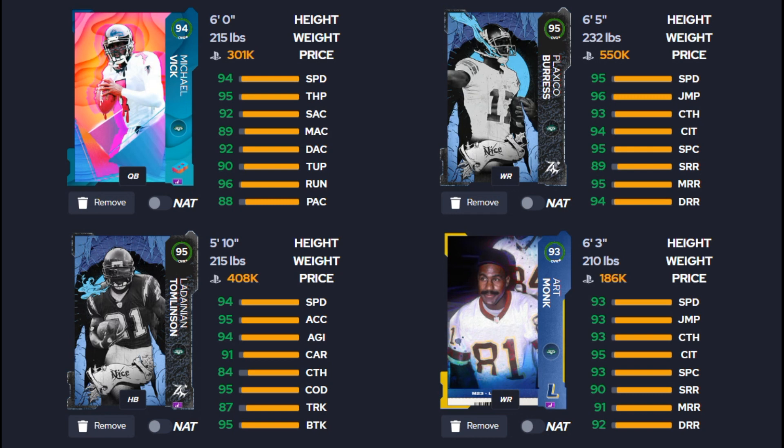Art Monk is only a 93 overall card but will still have 95 speed, 95 jumping, 96 catching, 95 catch in traffic, 93 spec catch, 90 short route running, 91 medium, and 92 deep. You can just get his 93 overall legends card, but for discounted abilities you'll need his power up with all the pieces. He gets slot apprentice for only one ability point, and I believe he gets short route elite for only one ability point — even on his 93 overall card, though you should verify that on the .gg website.